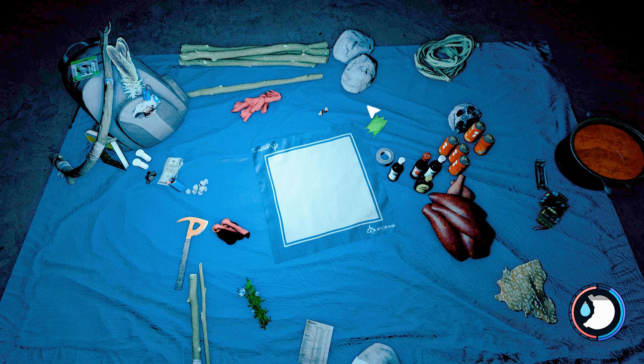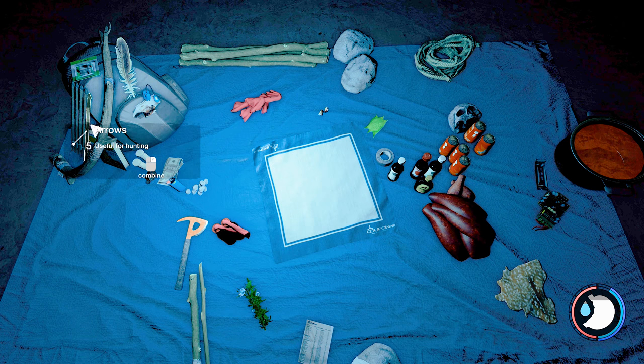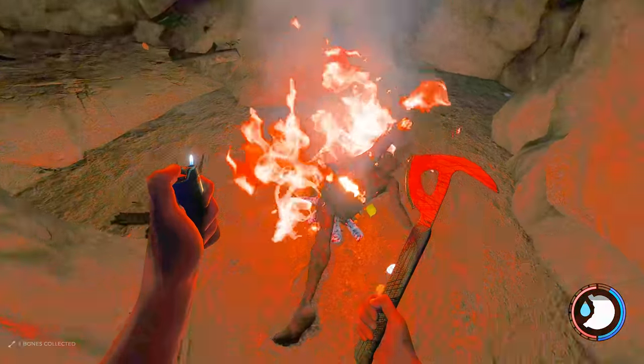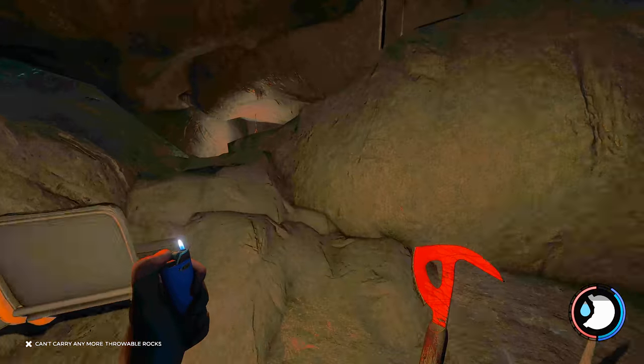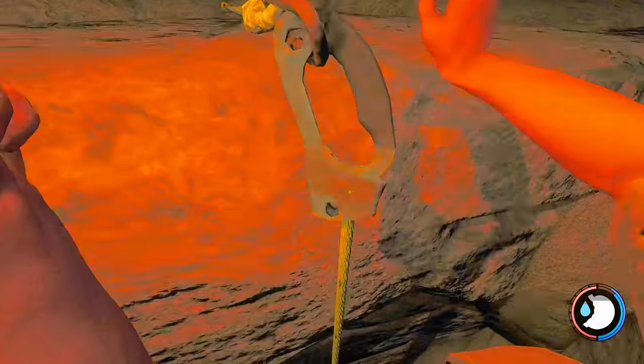I'm going to make some arrows since I got some birds back there. I've only got one deer skin so I can't do much - if I'd found that other deer I'd be able to make a water skin, but we'll sort that out later. Once that's all done I destroy the fire to remove assets because this game really doesn't like loading too much.